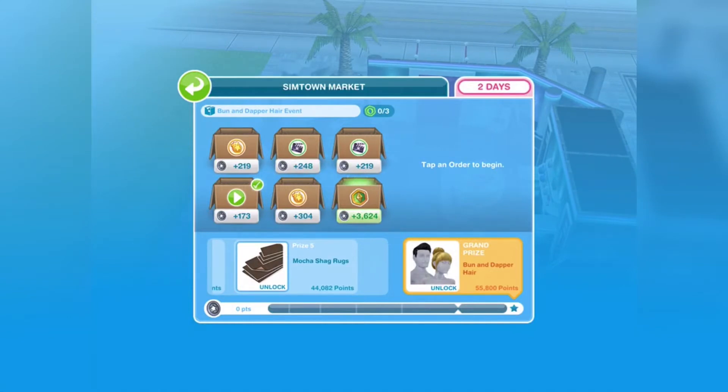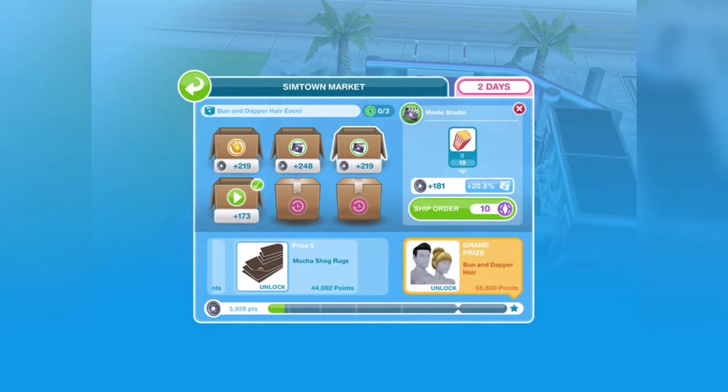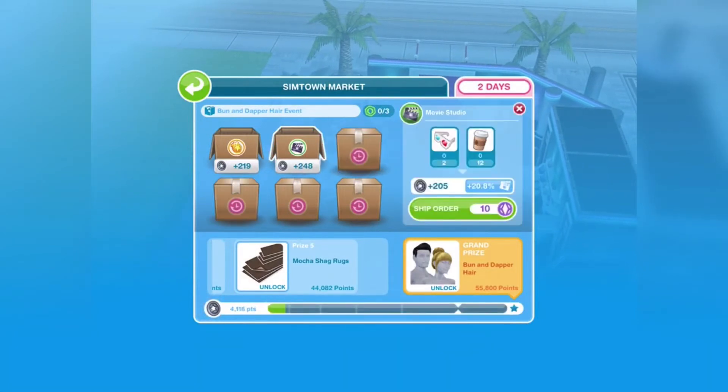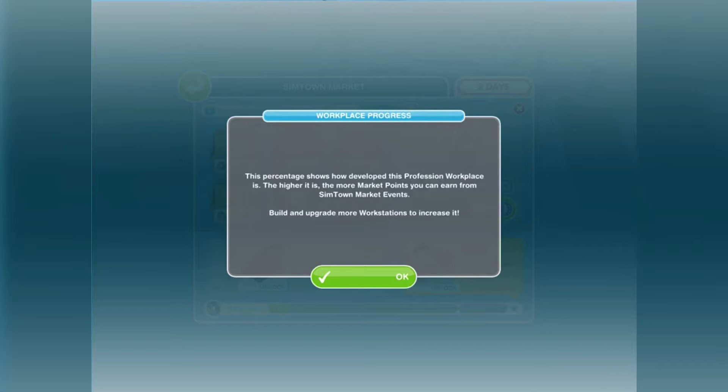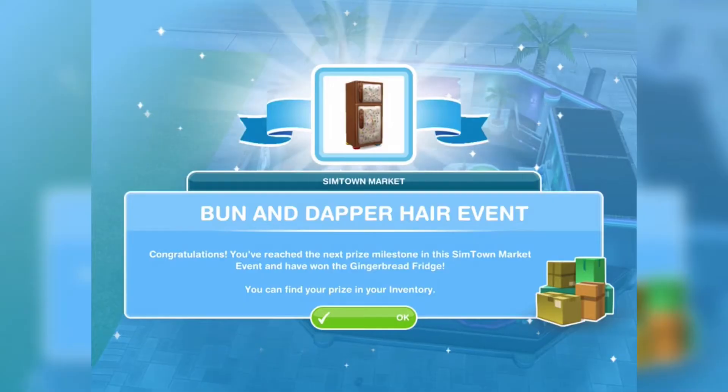The grand prize will be Ban and Dapper hair, so let's begin! This percentage shows how developed this professional workplace is — the higher it is, the more market points you can earn from the SimTown market event. Build and upgrade more workstations to increase it.